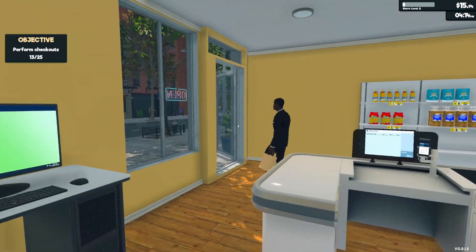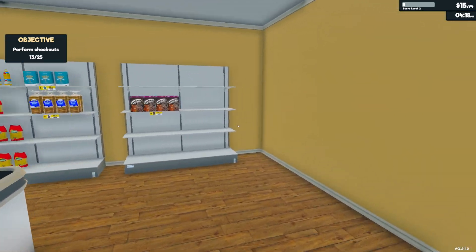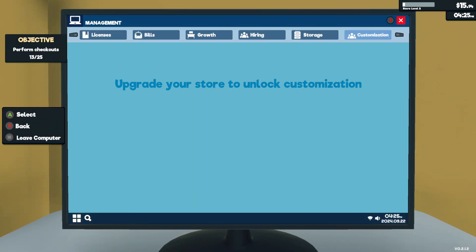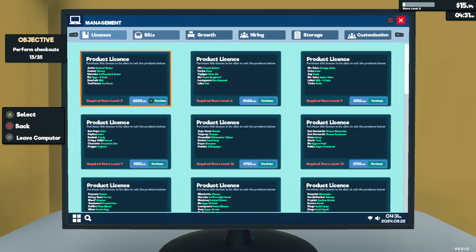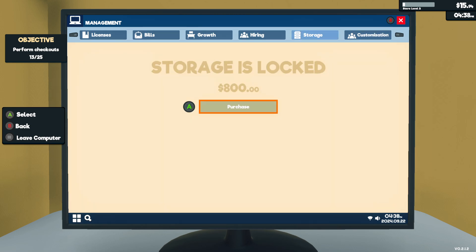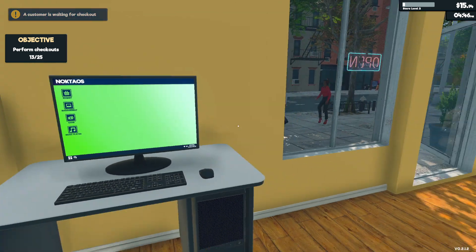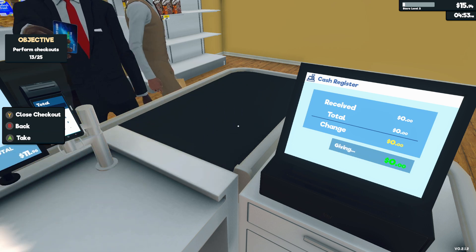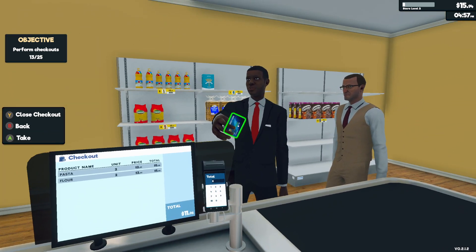Hey, we got to store level 2! Can I do anything new with that? I need level 3 for the second product license and customization. I could unlock storage but we really don't need it — we don't sell that much product that fast.